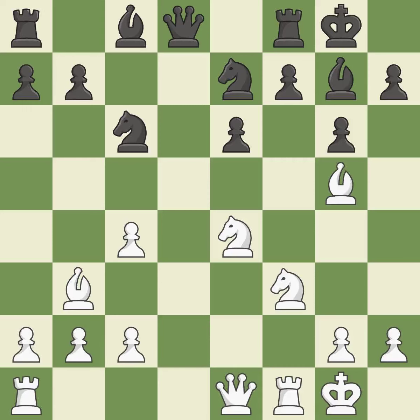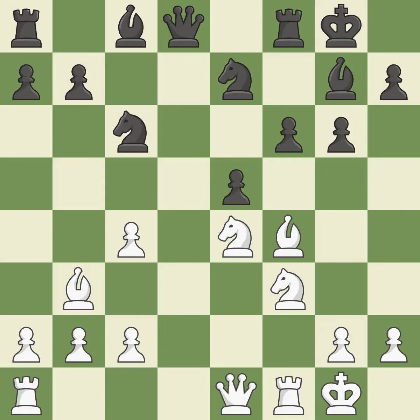This develops a bishop off its starting square, getting it into the action — it is best. The opposing bishop gets kicked by a pawn and must now move or be captured — it is ideal. This misses an opportunity to develop a piece while also winning a tempo on a queen. This allows the opponent to kick a bishop — it is an inaccuracy. This kicks an opposing bishop. This is the only move that works — it is a great move.